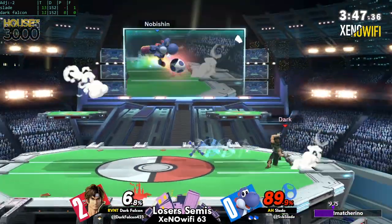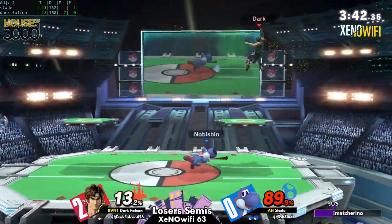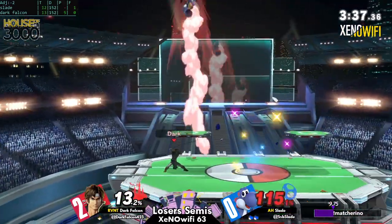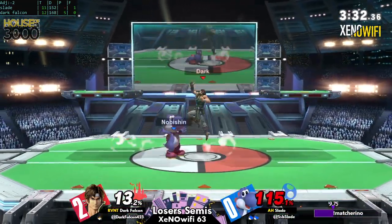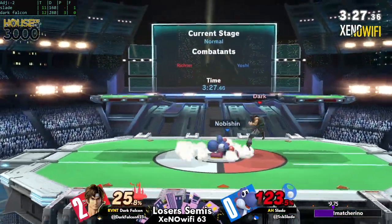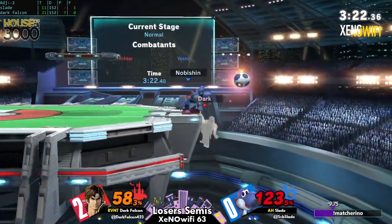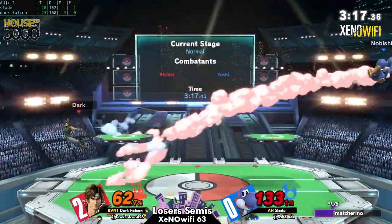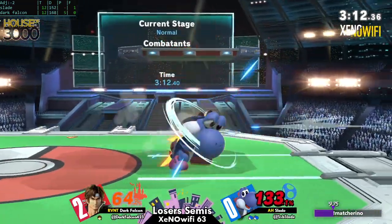Huge stuff from Slade — he's been doing a fantastic job playing around a shielding opponent. Normally that's something Yoshi can really struggle with: his dash grab is pathetic, he doesn't really get much off his throws. So finding ways to either pressure the opponent's shield, catch a dropping shield, or as we've seen him do very frequently, use the neutral between all those options. Dark Falcon doesn't seem comfortable shielding even at these higher percents.